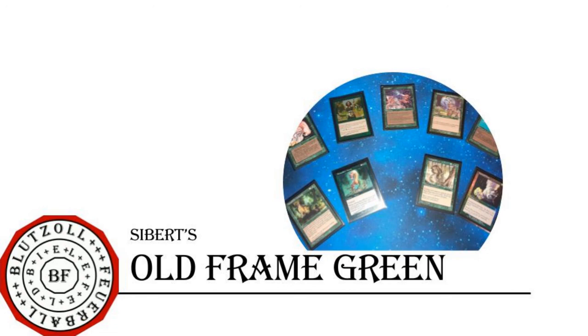The hardest part about green is actually limiting oneself to about 80 cards that form coherent archetypes. Green is sort of the opposite of white — there are far more options for sweet decks than there is space for in the cube.